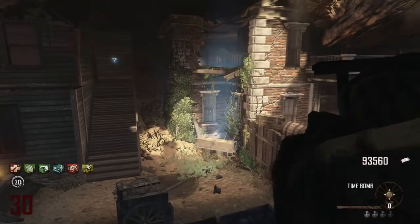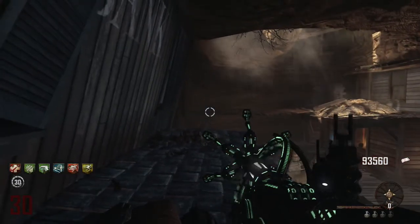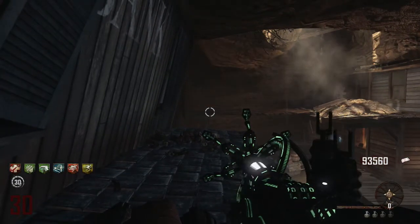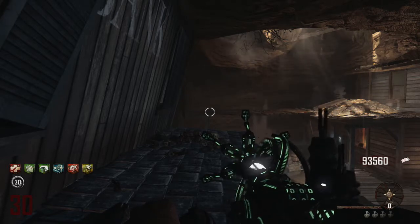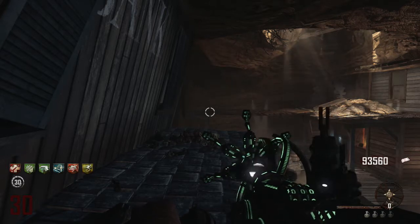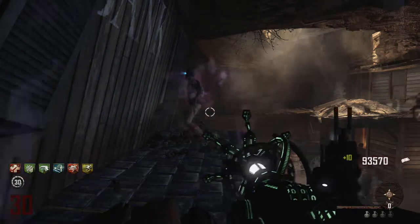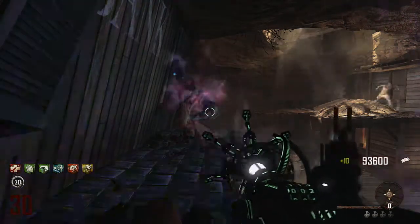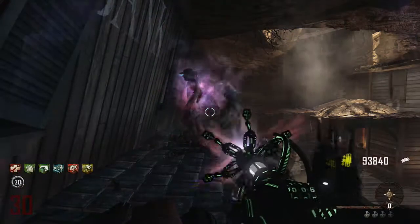I jumped over to round 30 — you just saw a glimpse of round 15. Round 30 is no different. Up until this round this is completely easy. At around round 38 is when it starts becoming a little difficult and this gun starts overheating a lot more because it obviously takes a lot longer to kill zombies.